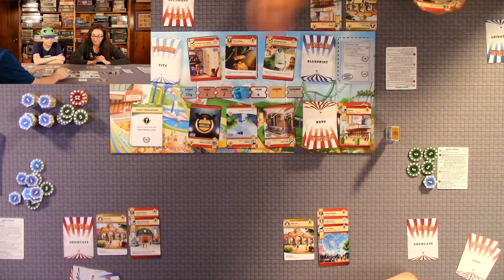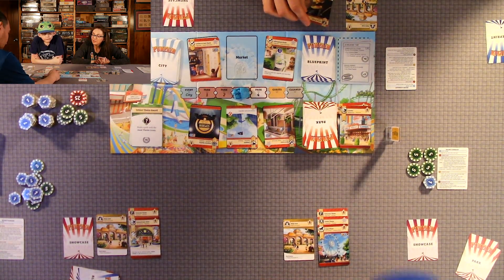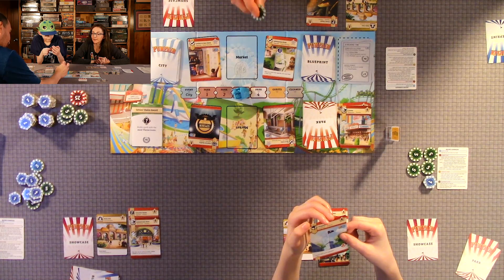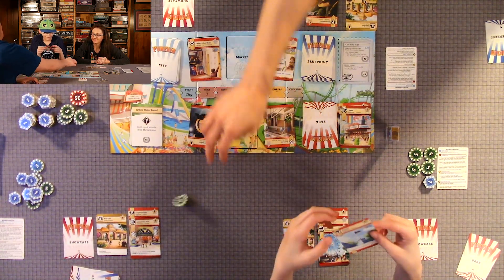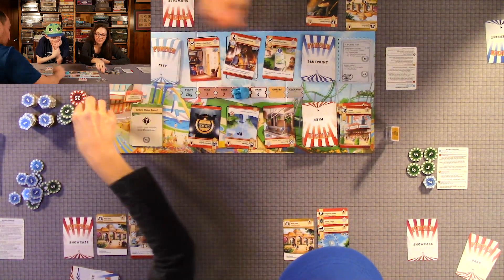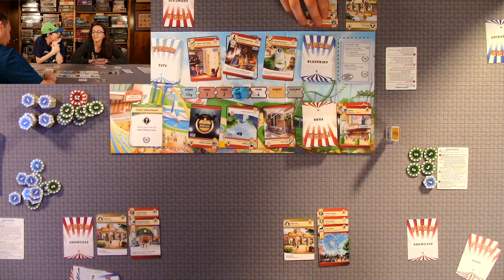My turn. I'm going to build this one at half price — only five coins — and I give the coins to either Quentin or Anthony. This card says: after you build this upgrade, you may gain five coins. So I gain five coins back.